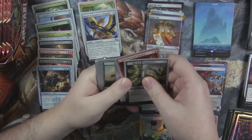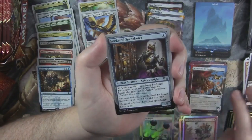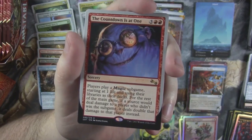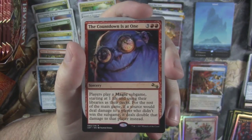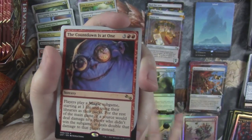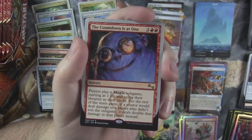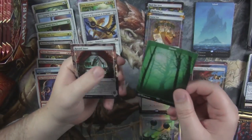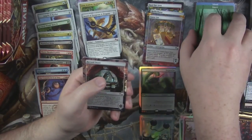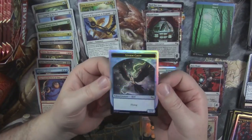Party Crasher is our first uncommon. Overt Operative. Socketed Sprocketeer. And The Countdown is at One — this is an interesting card too. It lets you play a sub game in your game, except you both start at 1 health. You set all the cards already in play off to the side, take your deck, draw seven new cards, and play another game starting from scratch. It's a ridiculous card — someone played it against me in one of our drafts and it didn't go well for them. I murdered them. Forest. And then another rare — Record Store — with a Buzz Buggy. And we got a foil storm crow token.